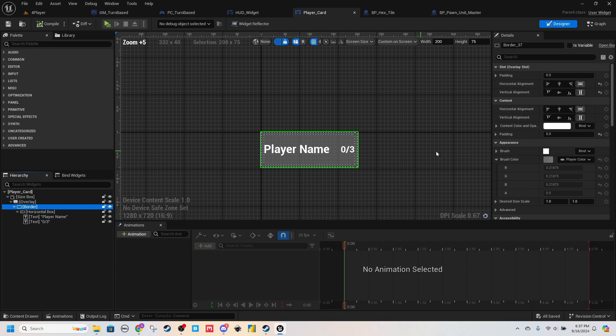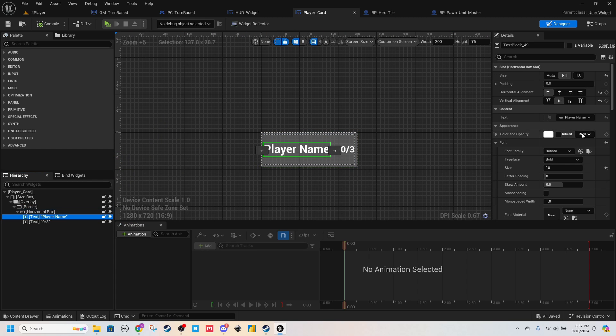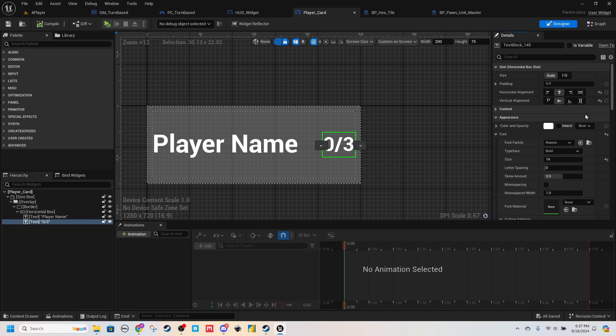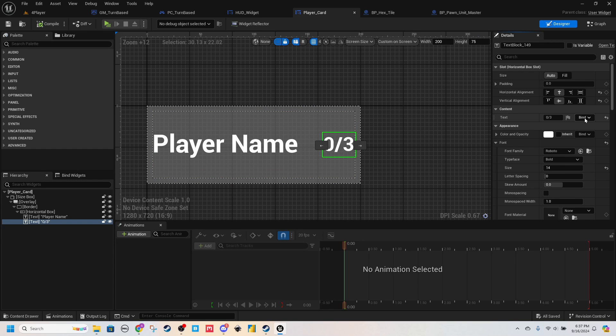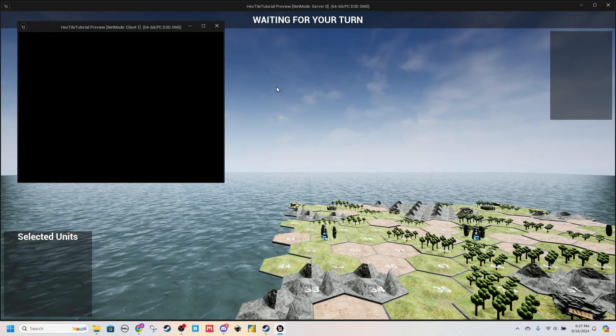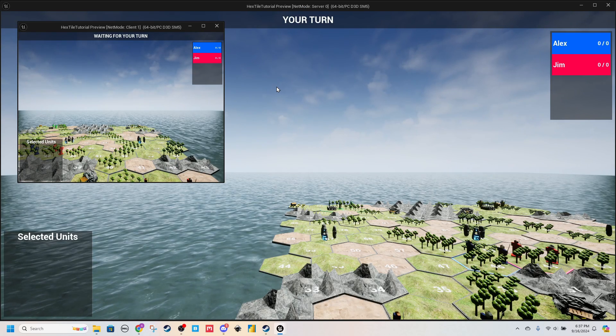Let's just make sure we have all our bindings. For the Border, bind player color. Player Name has a binding. The Number of Sacred Sites text should be bound to the number of sacred sites variable — default value zero of three. Actually, I'm going to leave this as zero of zero for right now, just to make sure everything is coming through correctly. But by default we'd want three.